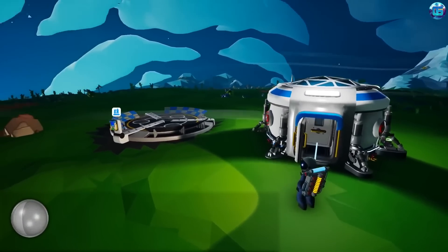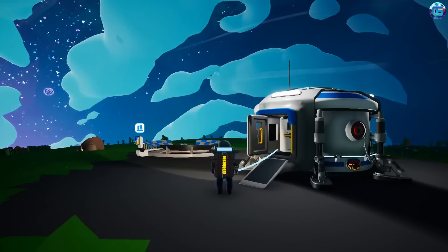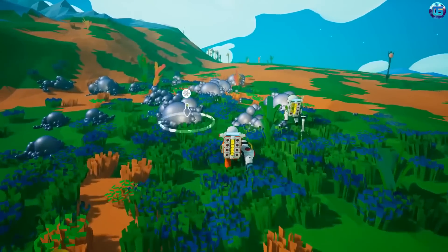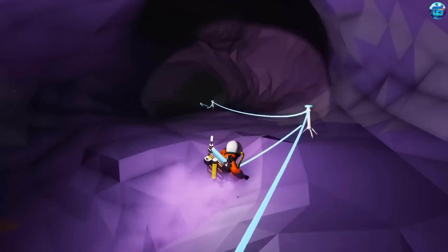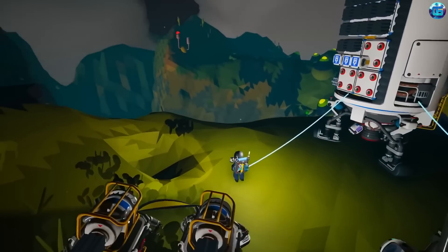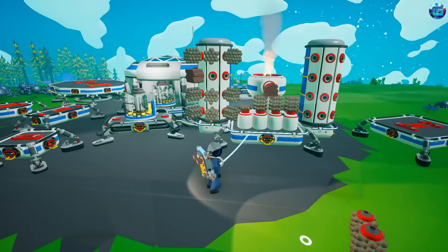Astroneer is an original sandbox in an open world where we colonize planets, extract resources, and create entire industrial structures. The plot is extremely simple: it's the 25th century, and humanity has entered a new gold rush rushing to explore deep space. There are no specific tasks or storyline — colonize and develop as you please. All space bodies and planets are randomly generated, and to improve them we can use terra-morphing, changing the surface to suit our needs.